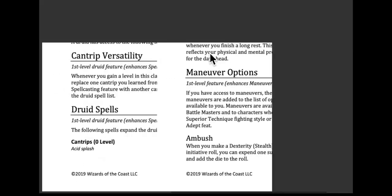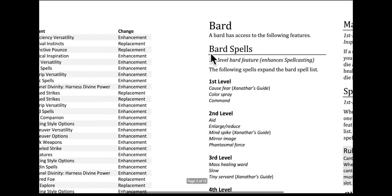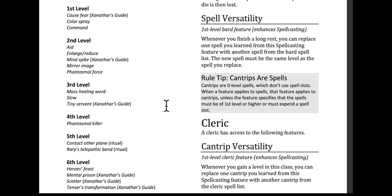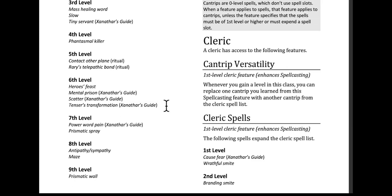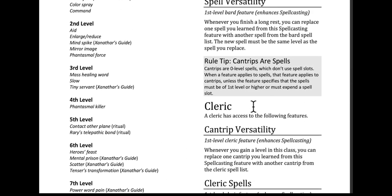So, Bard. You get the new spells. First level: Cause Fear, Color Spray, Command. Second level: Aid, Enlarge/Reduce, Mind Spike, Mirror Image, Phantasmal Force. Third level: Mass Healing Word, Slow, Tiny Servant. Fourth level: Phantasmal Killer. Fifth level: Contact Other Plane, Rary's Telepathic Bond. Sixth level and we've got a bunch of other stuff. Anyways, they're all kind of nice spells. I don't know that it really needs it, but okay, it's nice.